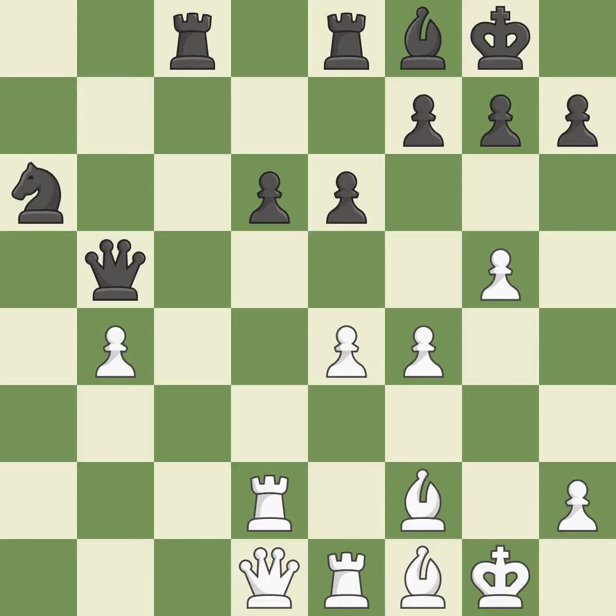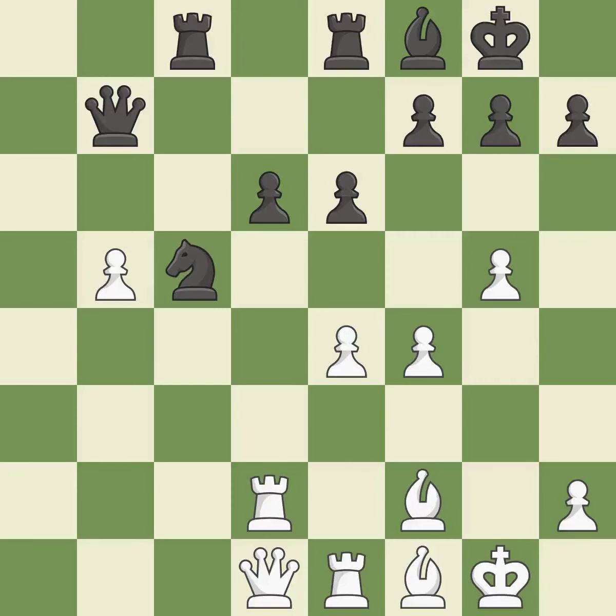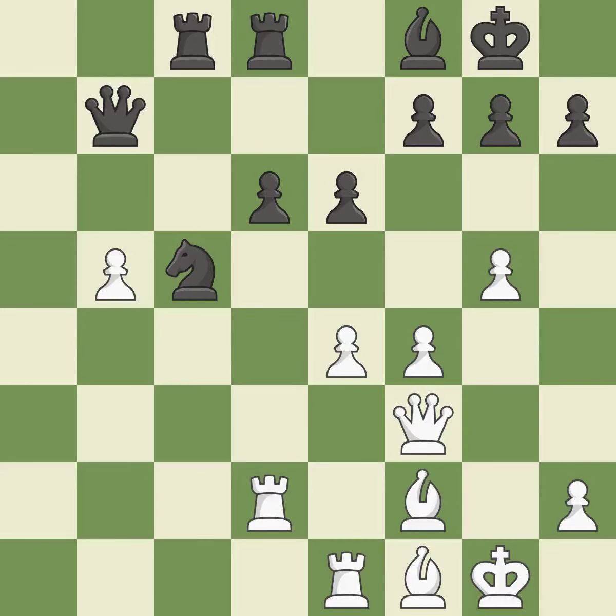It is a great move — the queen is now on a square that is more secure. This strikes a rival knight. The knight becomes more active as a result, gaining control over more of the board. The pawn is now suitably protected. There were worse maneuvers, but there were also much better ones — it is incorrect. This is not the best approach.